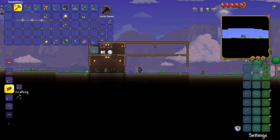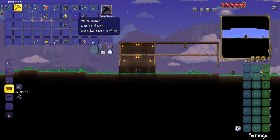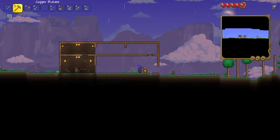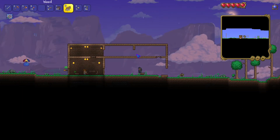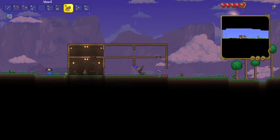That looks alright. Workbench — put that here. I need it to stand on so I can put the blocks here, because the range... your range of reach is really limited in this game, and I'm not a fan of it. Go away. Why have you got to attack me now?